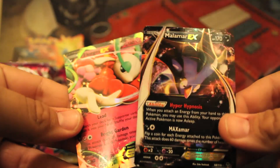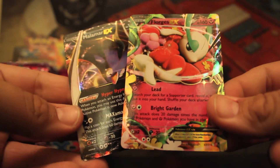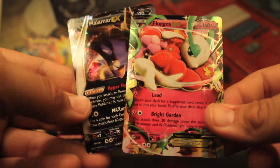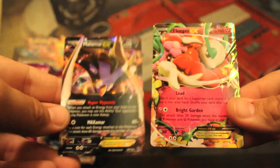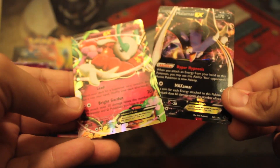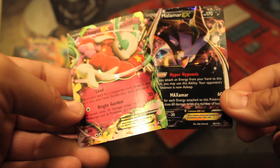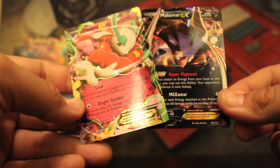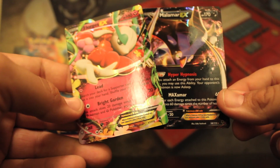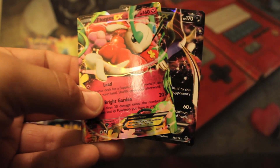Anyway you guys, please drop a like for this two EX part — probably the two EXs that people don't really want from this set, but nonetheless very beautiful cards to add to the collection, ones that I needed to pull — at least this one. So please like this video and subscribe, check out all the links down below to all the other parts of these booster box openings. And as always, Nerdy Ninetales, peace out.